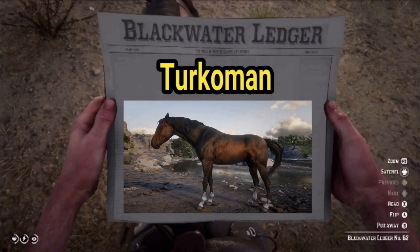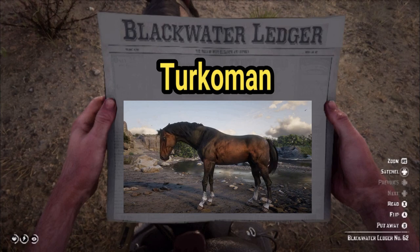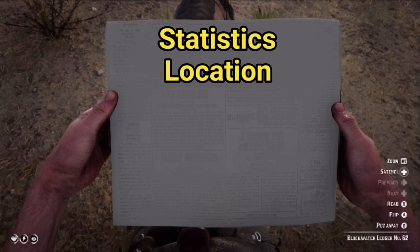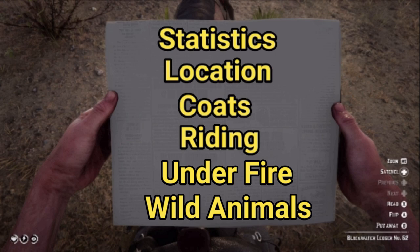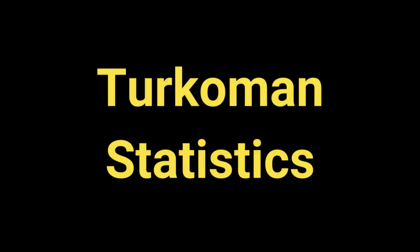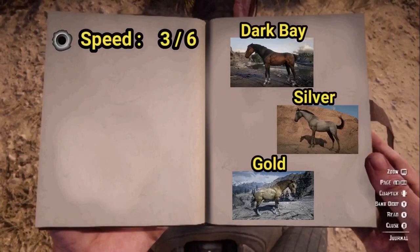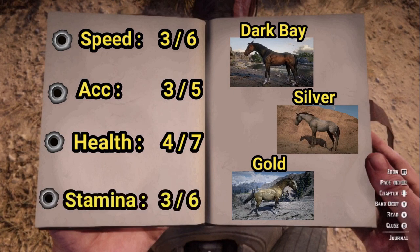Hey, how's it going guys? In today's video we're covering the Turkoman horses in RDR2. Let's dive into statistics. Speed 3 maxing at 6, acceleration 3 maxing at 5, health 4, stamina 3 — and with full level bonding, health 7 and stamina 6.